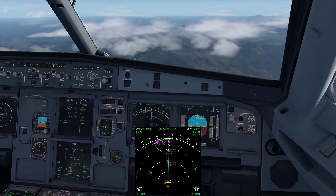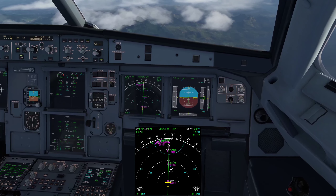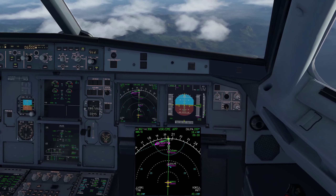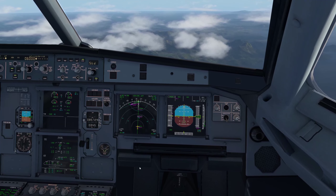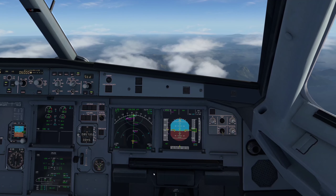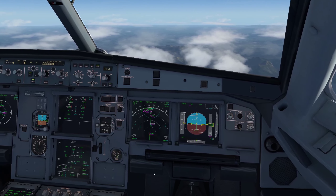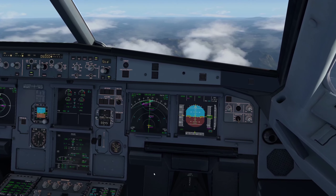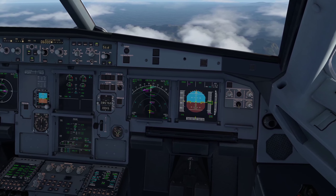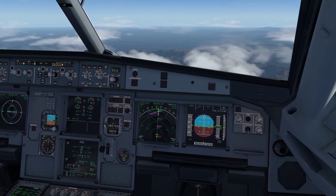Looking at what the FMC is doing: we will be leveling off at flight level 160, then starting our descent again right before DULPA. You can see the blue line on the profile. Flight level 160 and we are leveling off. The descent isn't the smoothest but I'm not sure how the plane normally behaves in that case.